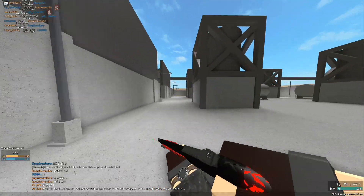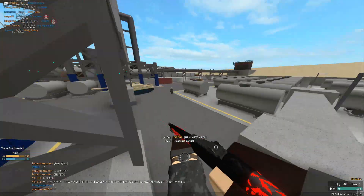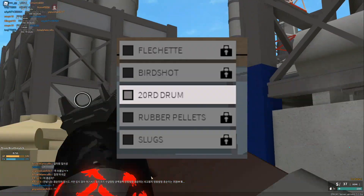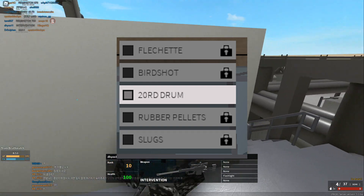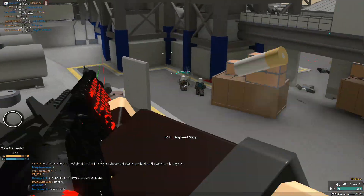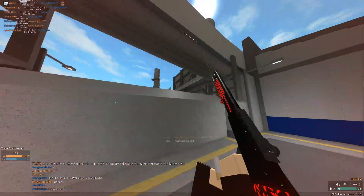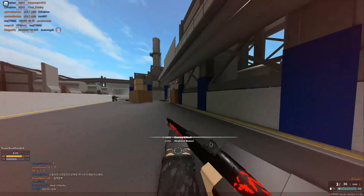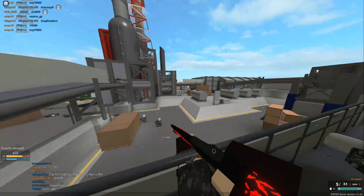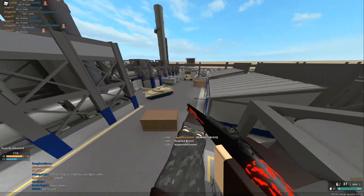Starting with the big one: shotguns are getting nerfed pretty decently, mainly the 870 and the AA-12. The extended mag options for the AA-12, the Saiga shotgun, and the 870 are going to be moved to the ammo slot. This means you can no longer run both at the same time — you're gonna have to choose flechette or 20-round. Also, there's now only one style of choke for your shotguns. It used to be that chokes were different for hip-firing versus ADS, but they made it one standard choke, which is how it should be in real life.